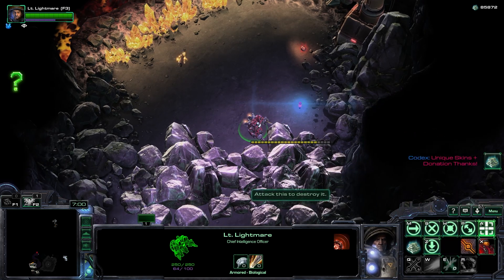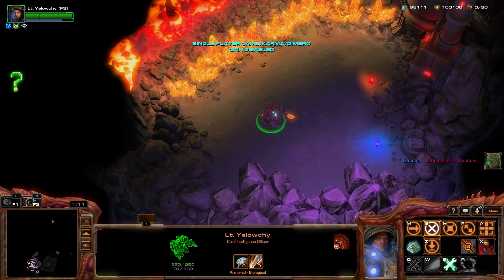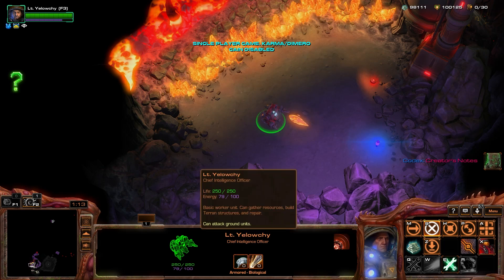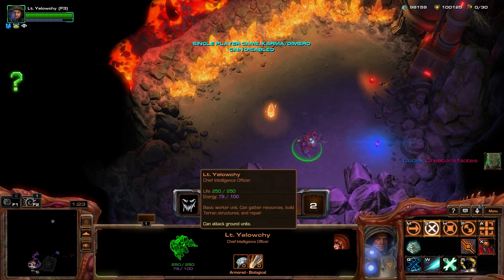You are also still able to attack using your SCV. SCV suits will not regenerate energy while you are holding solarite. However, if you drop the solarite you will continue to regenerate energy like normal.